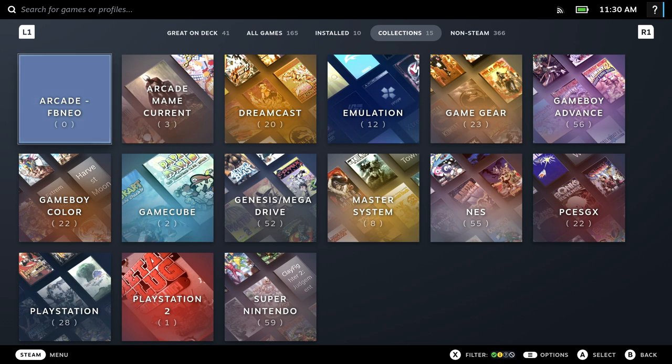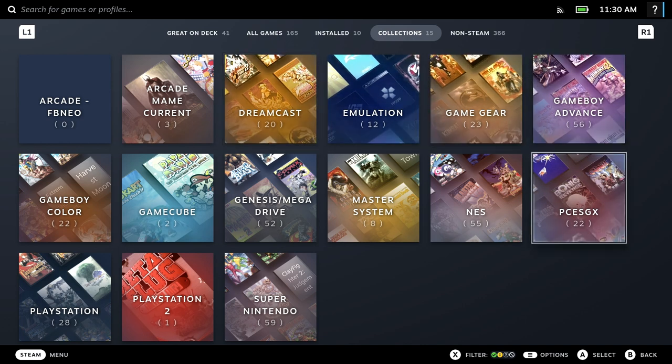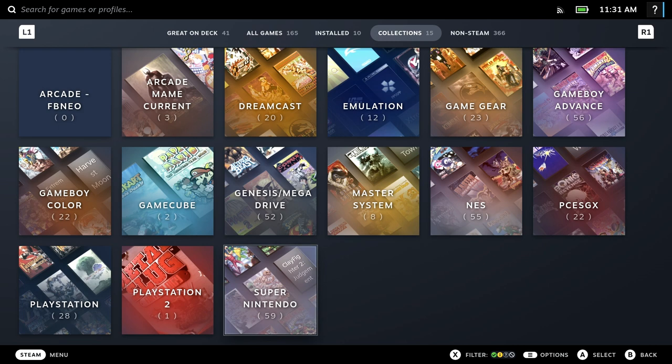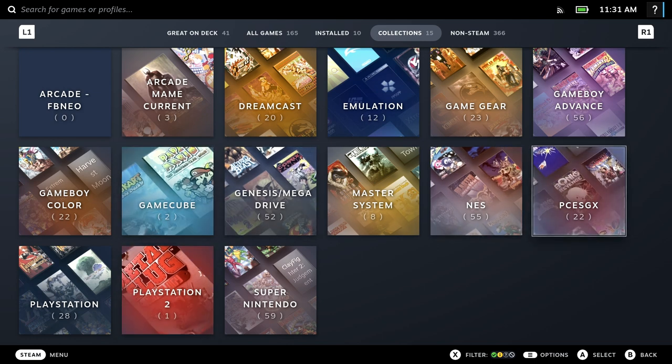In here you can see we have FinalBurn Neo, which I don't have anything working on. We have MAME current, which I have three titles working on: Dreamcast, Game Gear, and Game Boy. Turbo Graphics 16 — I only have the HuCards working; I'm still getting my BIOS checksum correct, so CD games do not work right now. Then NES, Master System, Genesis, GameCube, Game Boy Color, PlayStation, PlayStation 2, and Super Nintendo. Most of these will work out of the box, though Dreamcast, GameCube, PlayStation, and PlayStation 2 require BIOS files. Turbo Graphics 16 has no built-in parser, so we'll have to make one.